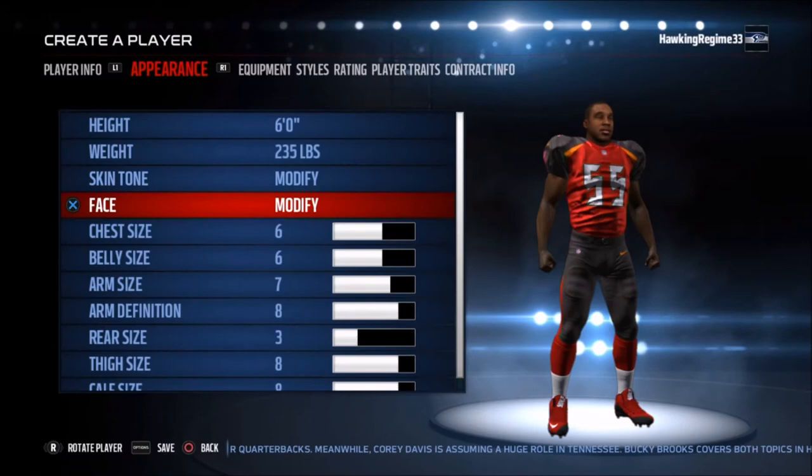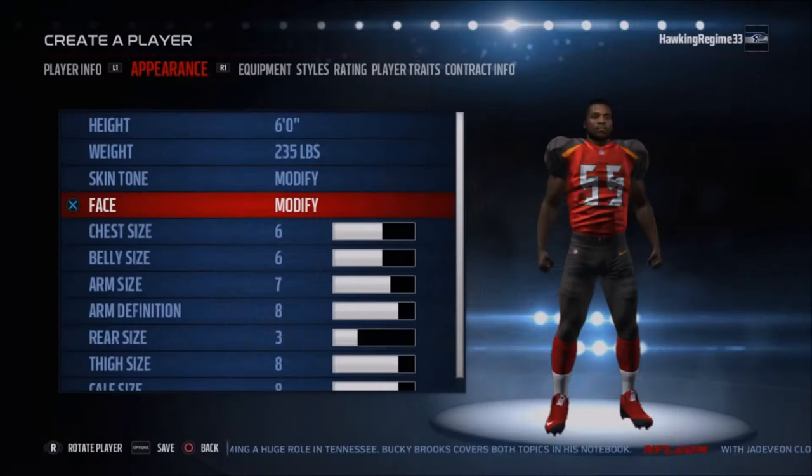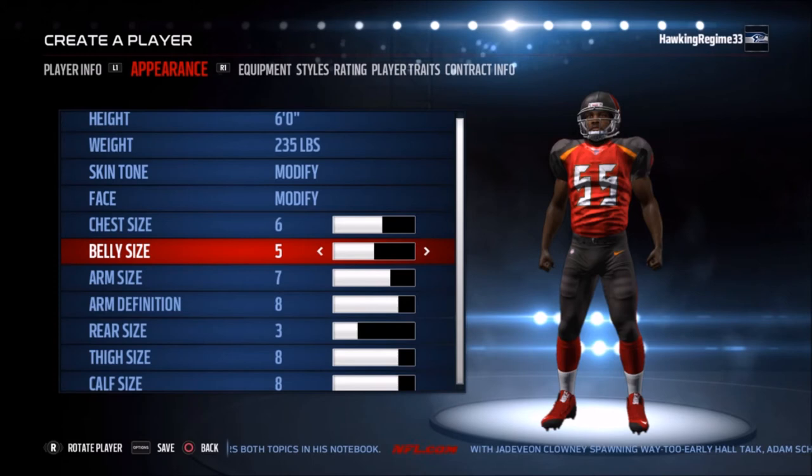We don't know if Derrick Brooks will actually be in Madden NFL 18, but we will see. One interesting thing — he's a little bit undersized. You don't see a lot of linebackers at about 6 foot, 230 to 240 pounds being as dominant as he was, both physically and in terms of speed side to side. He was a guy that not only was good in coverage, but he could lay the boom on people — that's why he forced a lot of fumbles.